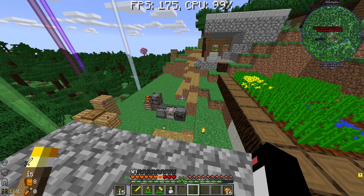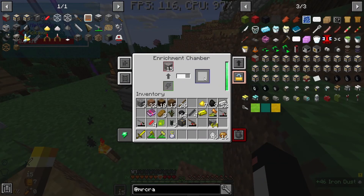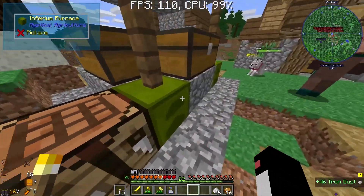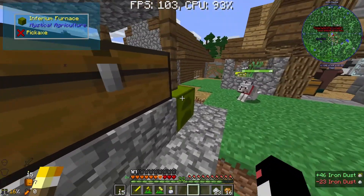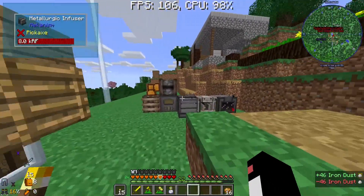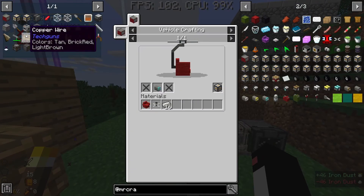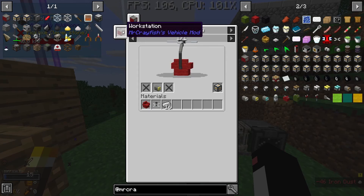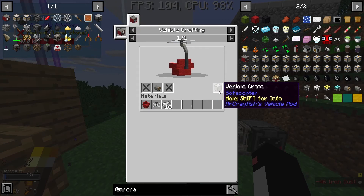I want to go out on a bit of a bang. I've been enriching this iron to double it, and I've been smelting it up, because what I want to build costs a lot of iron. I want to build some cars - more specifically, one of these things - a sofa copter. And there's also an ATV we could build.